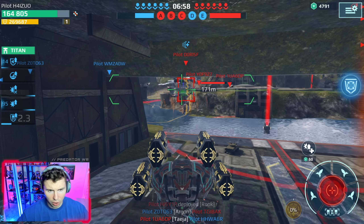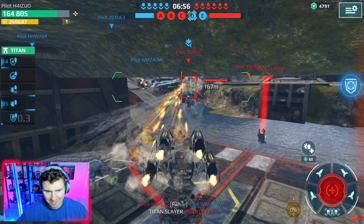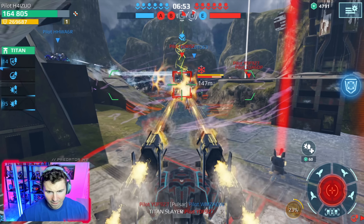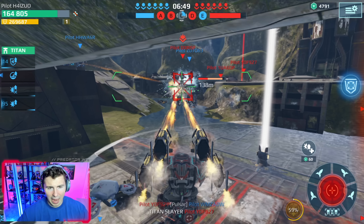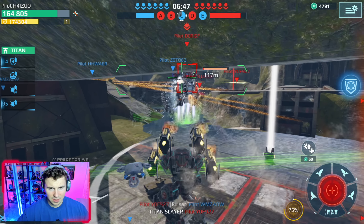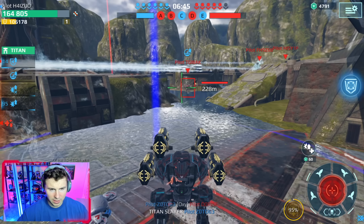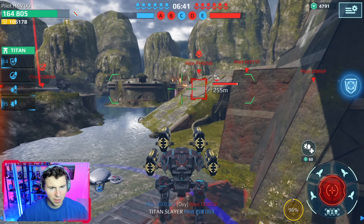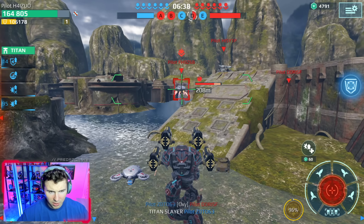We're actually down to the beacon bar — that's a Rook titan. Come on, die! Okay he's dead. What is this — is that a Strider? Yeah, you better back off. We actually still have 164,000 HP which is pretty decent.